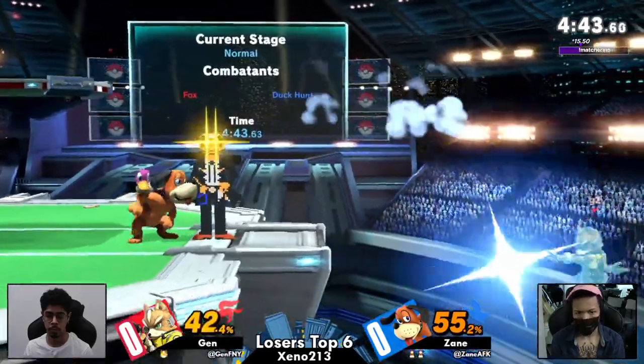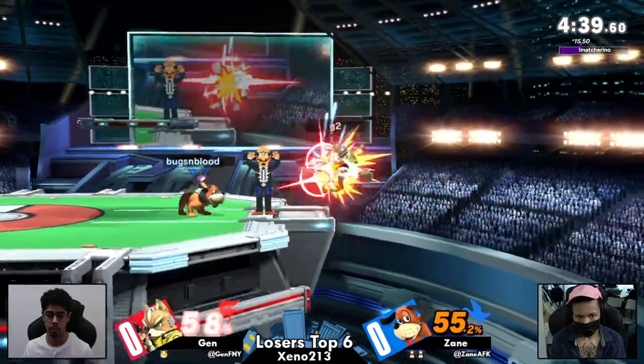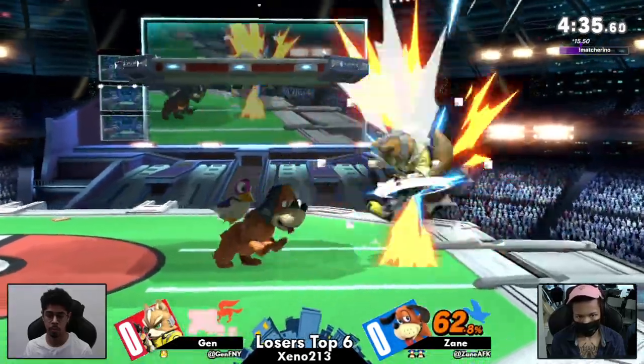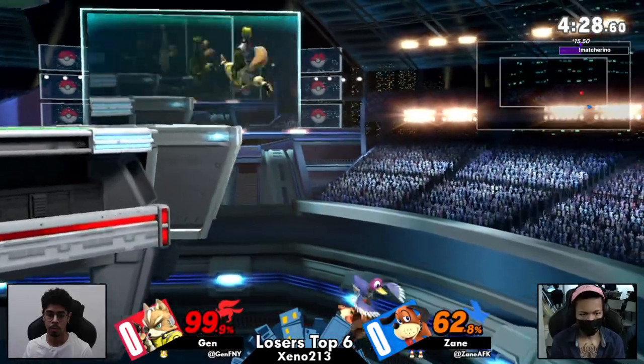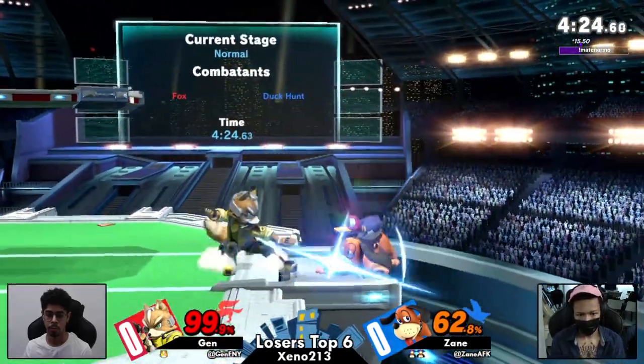Almost catching that air dodge with the side-B there, and Zayn has looked so good so far in game one — the ledge traps have been so on point, the advantage state so on point. Have you seen the Bowser Bike hitbox for that spike? It's massive — it's large. That's cheating.